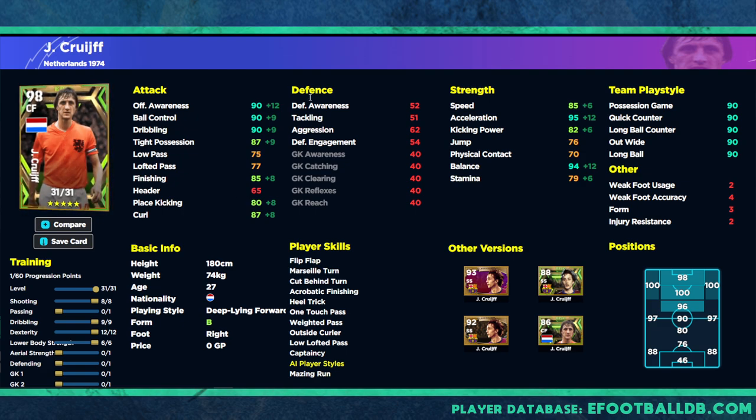For those somewhere in between — mixing possession with quick counter — this third balanced version is for you. I play a lot of possession but mix it up when chasing a goal, so I want at least 90 acceleration and a balanced stat sheet across pretty much every stat. Because I have Romario, Mbappe, and Haaland, I'd play Cruyff as an SS or AMF in a Messi-type role. You're looking at 89 ball control and dribbling, 85 finishing, 83 low pass, 85 lofted pass, 87 curl, 89 balance, 80 stamina, 86 speed, and 90 acceleration.